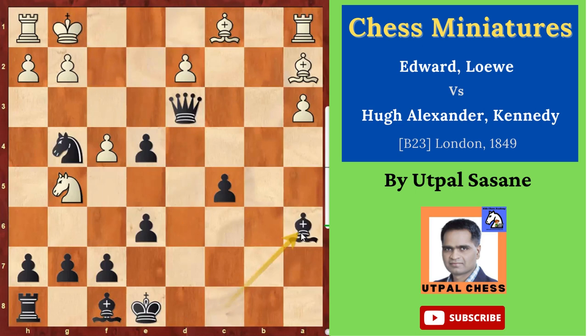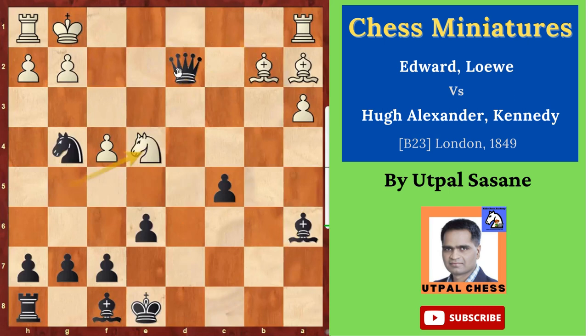Suppose he plays Bishop b2 — then let's see: Queen takes d2, Knight takes e4, and then Queen e3 check. So Knight f2, and Queen takes f2 is checkmate. This is how black has won the game.